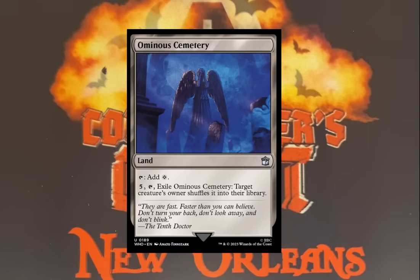Number six: Omnius Cemetery. I like this card because if you have a Conduit of Worlds and the Crucible of Worlds and you can keep looping this, this is a really good card in lands-matter decks.